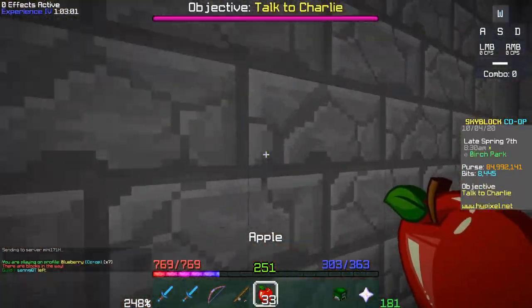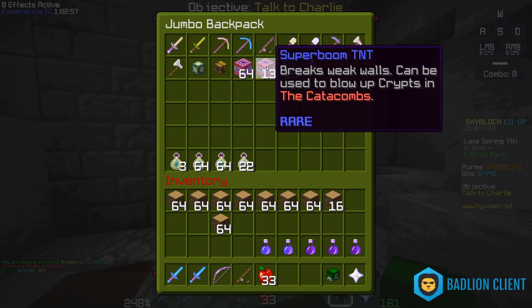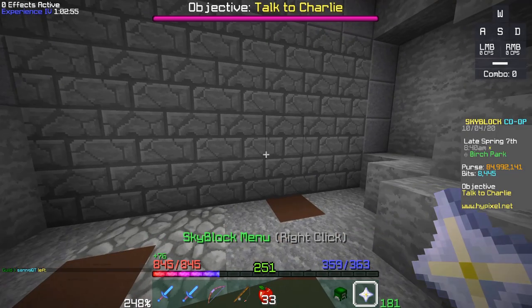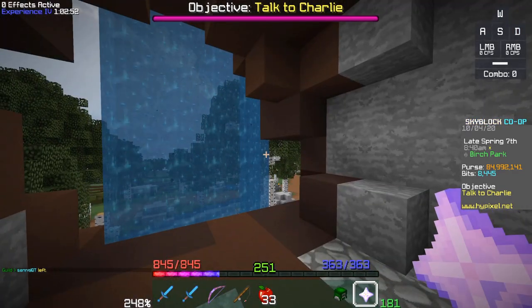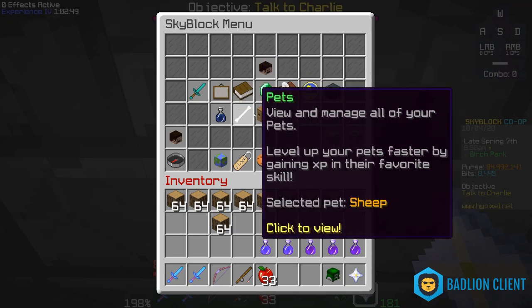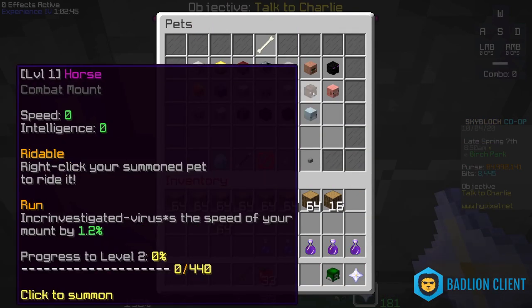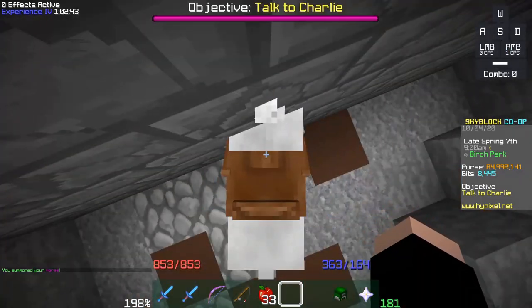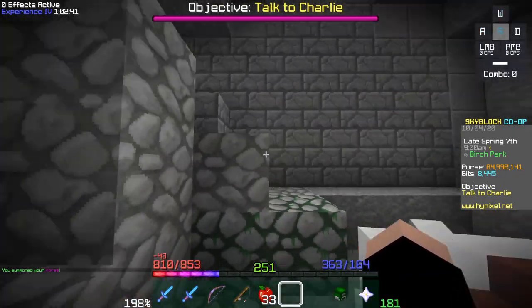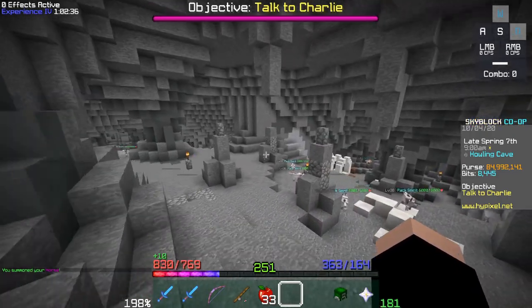Normally to get into this area you need to use Superboom TNT, which is 5,000 coins a pop. That doesn't sound bad until a lot of people are trying to find a lobby with no one in it, and it might be expensive to spend 5,000 coins every time. You can use a horse pet to actually glitch right through — you don't need to spend the 5,000 coins every time.